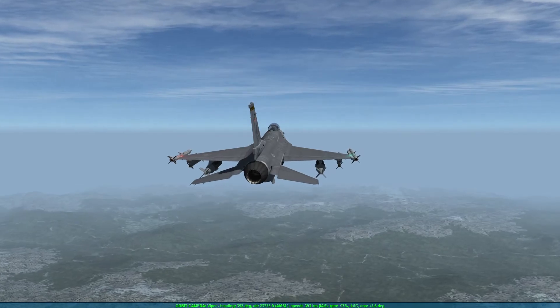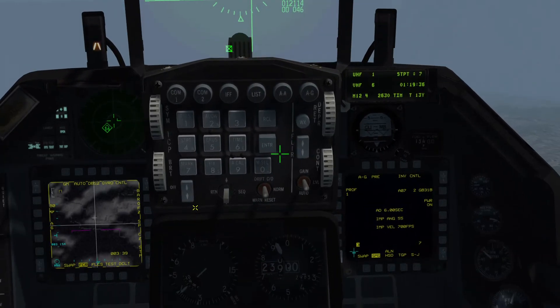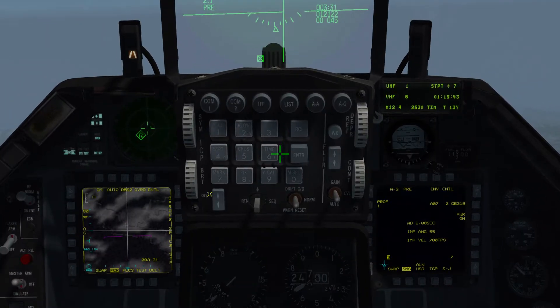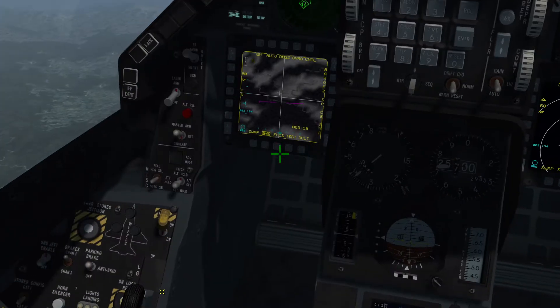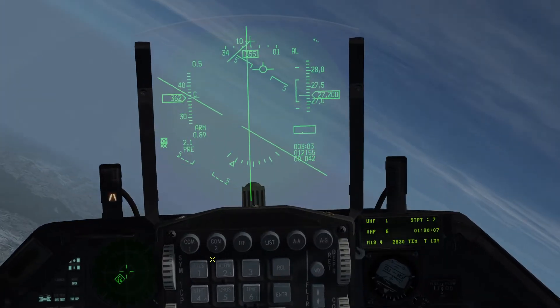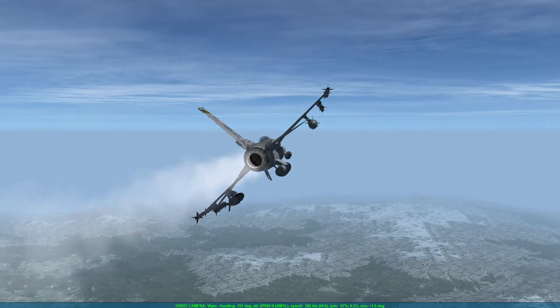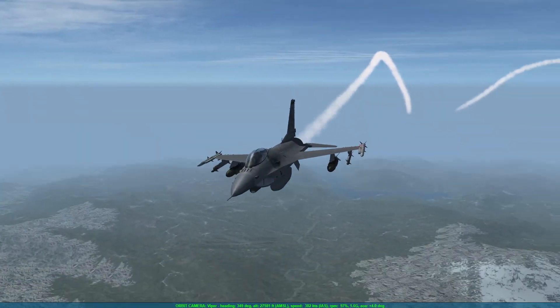Graphics-wise, BMS is now clearly inferior compared to modern sims, but there are still some things to be happy about, which I'll show later. Right now I need to get busy because we need to set up for steer point 7 — we're still far out so we have lots of time. Let's check the autopilot. I can select steering with the left and right mouse buttons, and pitch-hold at 27,000 feet. I'm basically using the autopilot to control the F-16, and we even have contrails since we're above 25,000 feet.